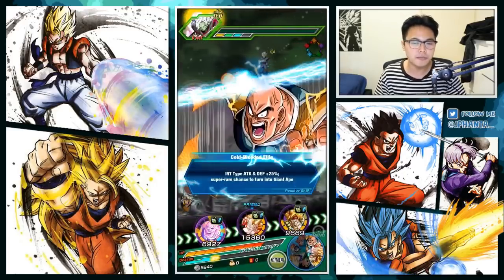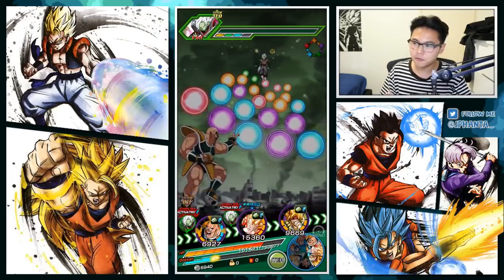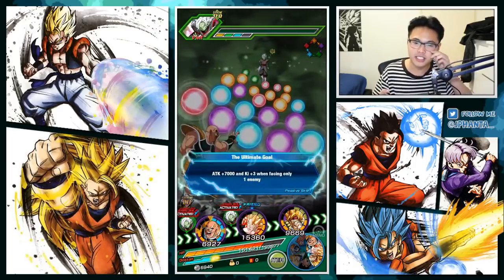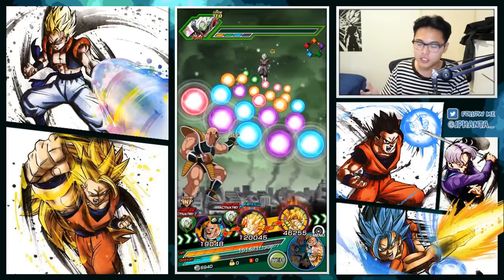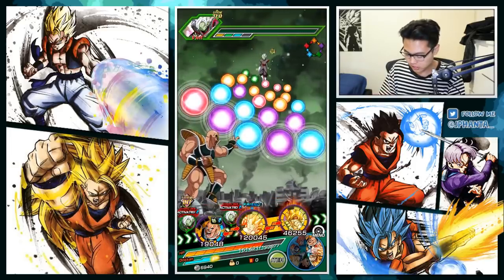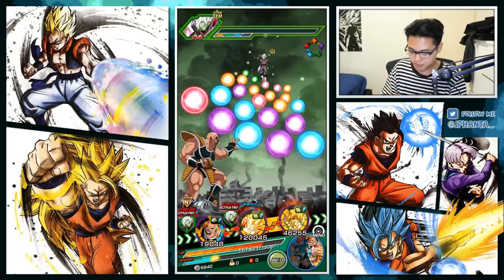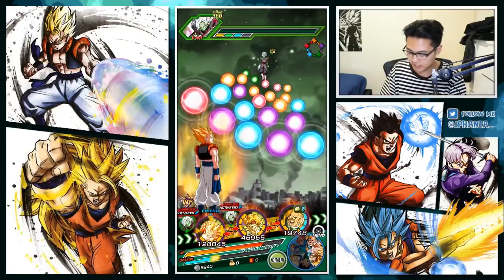Goku gets an additional super attack — this guy likes to show off. In the comments tell me: would you give Great Saiyaman level 12 additionals and level 9 crits, or max level 15 additionals with 6 crits? I'm still undecided. This is actually my first real look at Great Saiyaman — I didn't think he was worth it at first but he looks promising with the raise attack and his boosts.